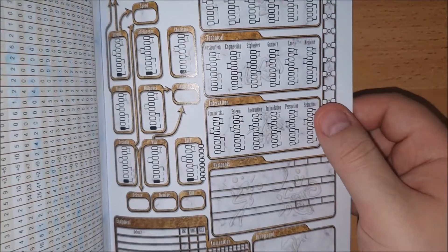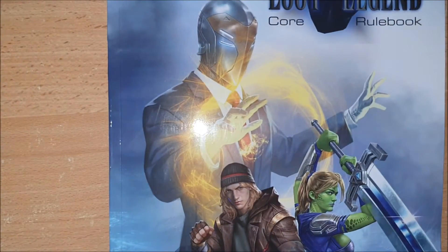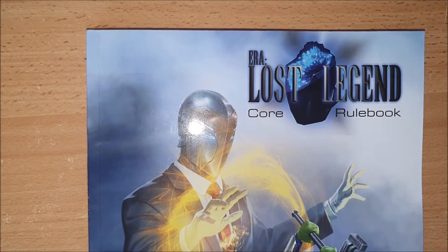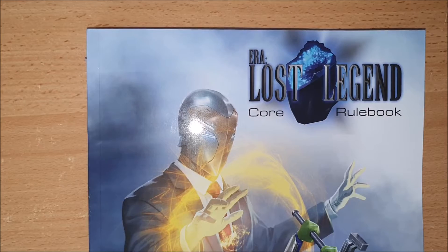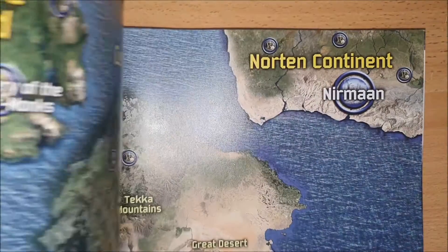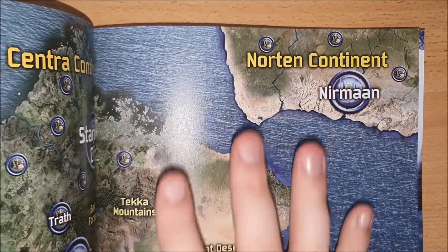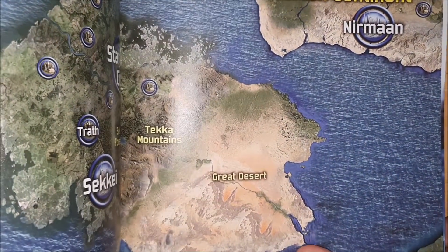The character sheet makes up the inside back cover. So how am I going to make this difference? What I'm going to do is demonstrate using Era: Lost Legend, which is my latest rulebook. This is actually the printed proof of the final rulebook — it only just came from the printer today. I've been intending to do this video for a while. I'm going to start with a map, much like this — I'd like to include a map in Era: Forbidden.